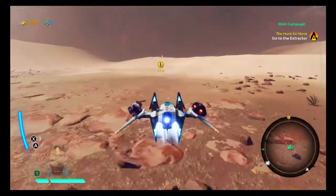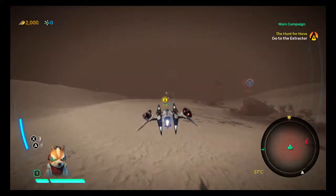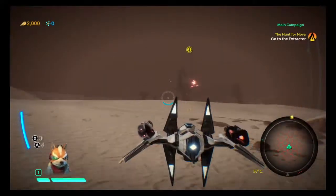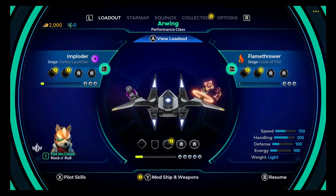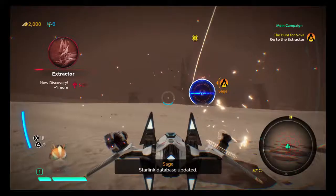Big storm up ahead. Yes, the Extractor should be just inside. Must be it here. Let's go to something... so we can defend ourselves if we need to and deal with close-up enemies here.